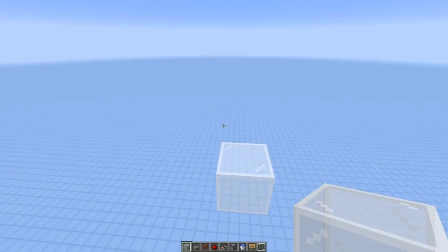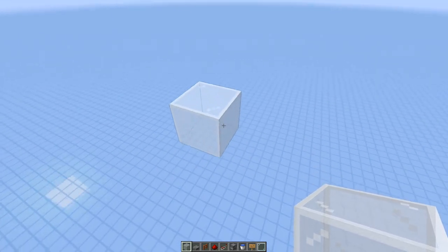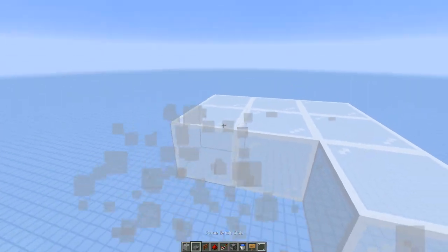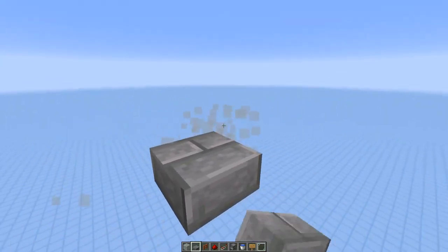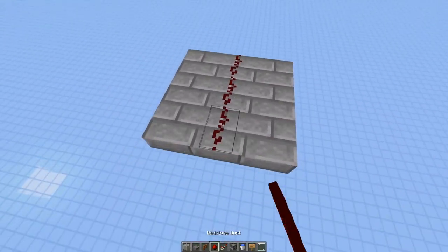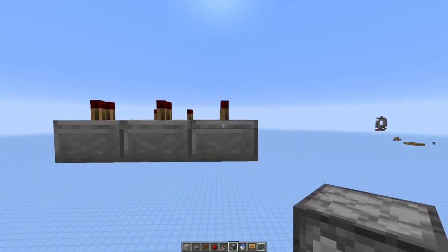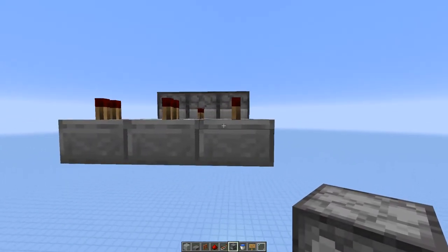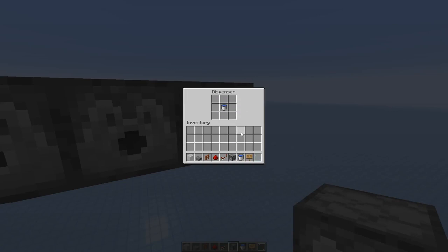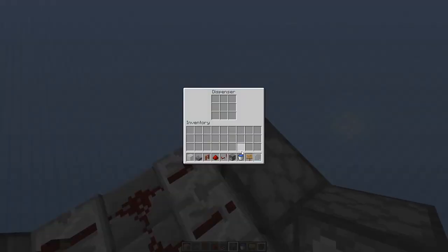To get started, I'd recommend you build the area where the cows will be stored because it would be a lot easier if you do this section first. We're going to build the walking platform which will house the redstone below. For simplicity's sake, we'll put in the redstone first since it's hard to get to later on. What you want to do is place redstone and redstone repeaters along with dispensers like so.